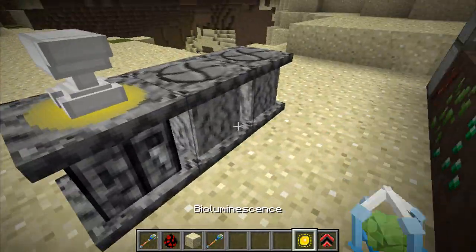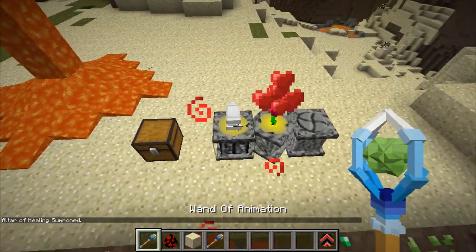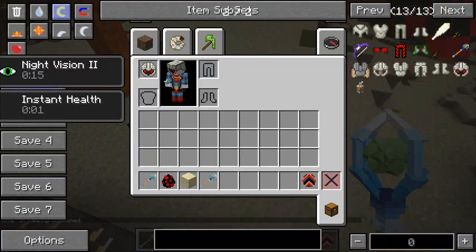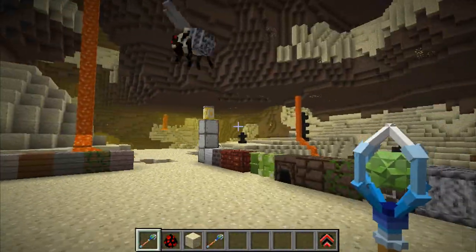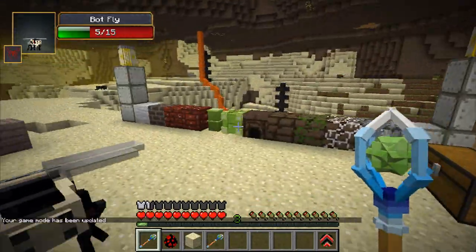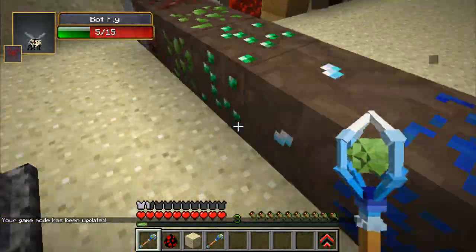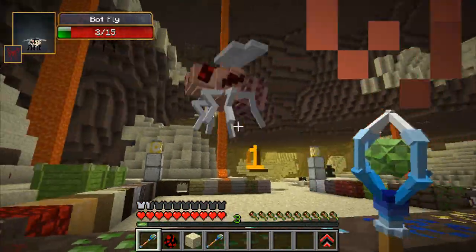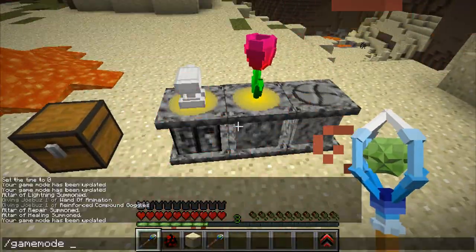The next altar uses bioluminescence — throw that on there, click on it, and it should pop out a lovely little flower. This gives you instant healing for the duration that it lasts if anything attacks you. As you can see, I'm not taking any damage from the botfly.